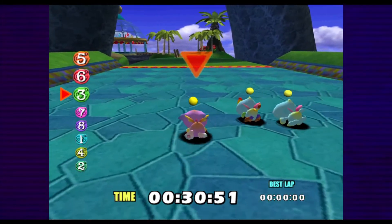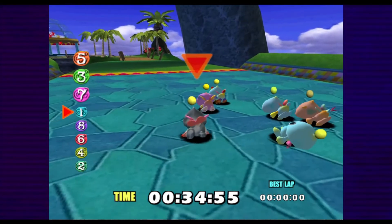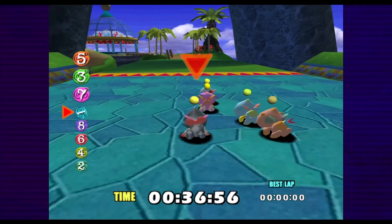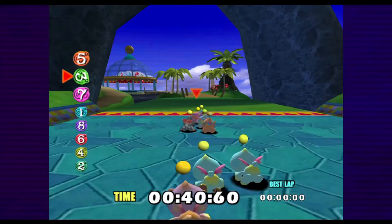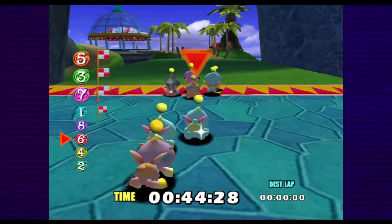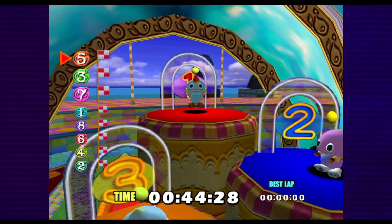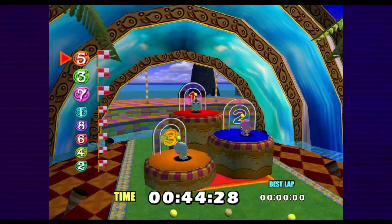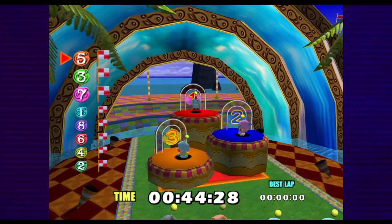My favorite part of the Chao races is the swimming sections when none of them can swim yet and they all just kind of flail. Wait, where's my boy? That one just fell asleep! That one just gave up and is laying down. Oh! Where's Pogchamp? Jammy piece of crap — fourth place! Pogchamp is actually pretty good.